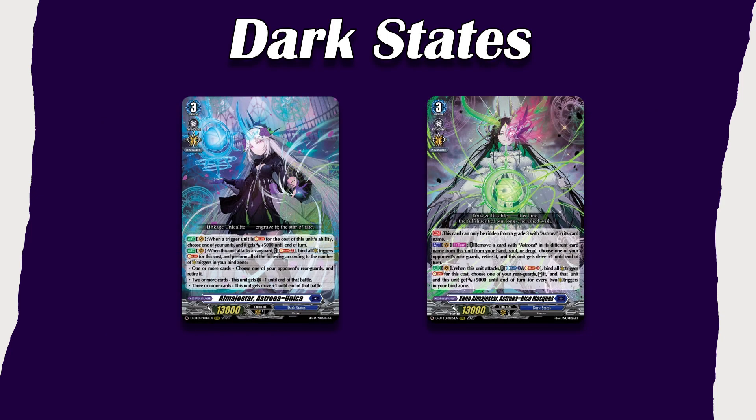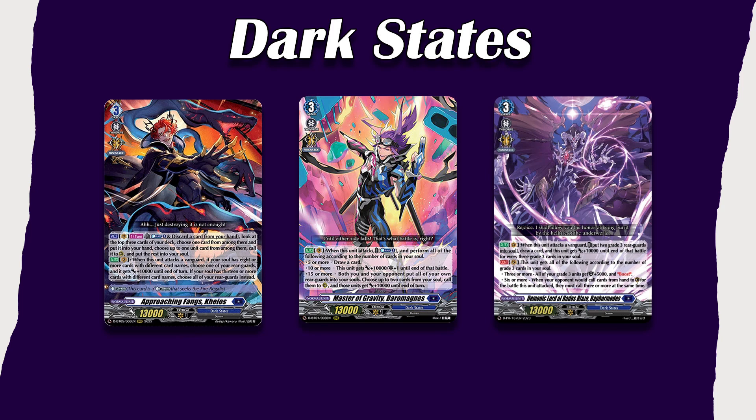Then we have Almagestar, who has received the Base version and the Mask version. She cares about binding critical triggers to get extra effects. I think the Mask version is much better than the regular version, so if you were to build a deck, you'd probably want to go after the Mask. And then some other mentions: we have Chaos, who is a Glitter deck, so he'll be receiving support in Set 11. Then we have Barrow Magnus, who just wants to have a lot of soul — Dark States constantly gets cards like that, so it'll be perfect.